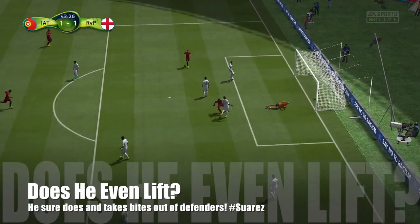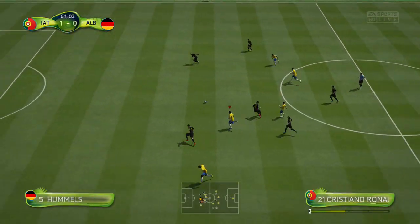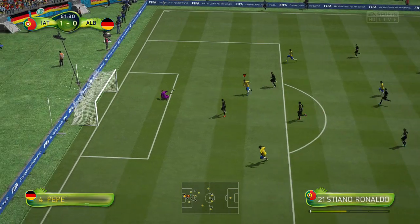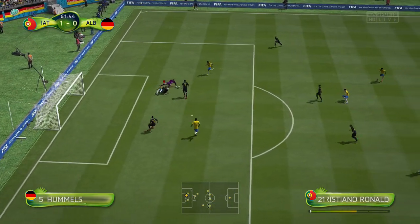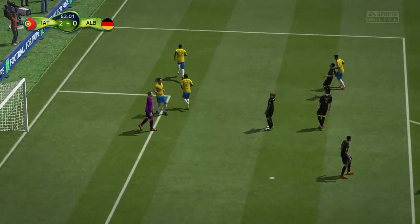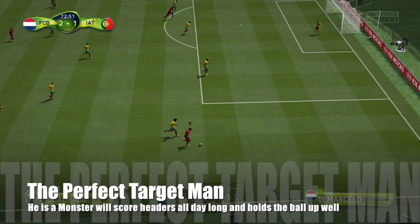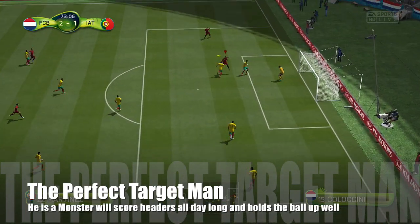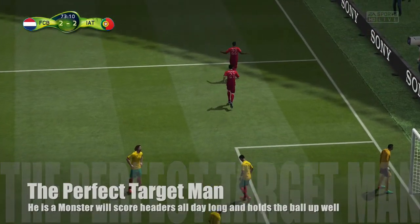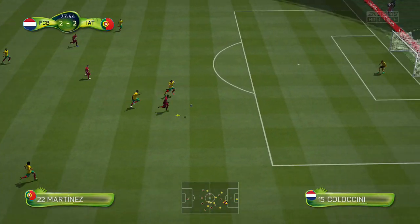I noticed that he didn't seem fluid on the ball — he didn't seem able to beat defenders and didn't even seem that clinical in terms of finishing. He had great movement and is a natural poacher, but in terms of the amount of shots compared to ones that went in, he didn't finish as much as I expected. That said, he is absolutely fantastic in the air — unreal in the air. He just wins headers all day long. Even though he's only 6 foot 1, when he's in the air with that jumping ability it feels like he's 6 foot 5 because he just gets his head onto the ball.